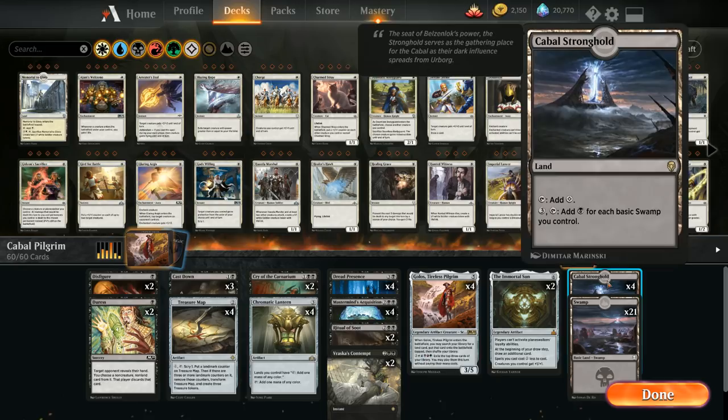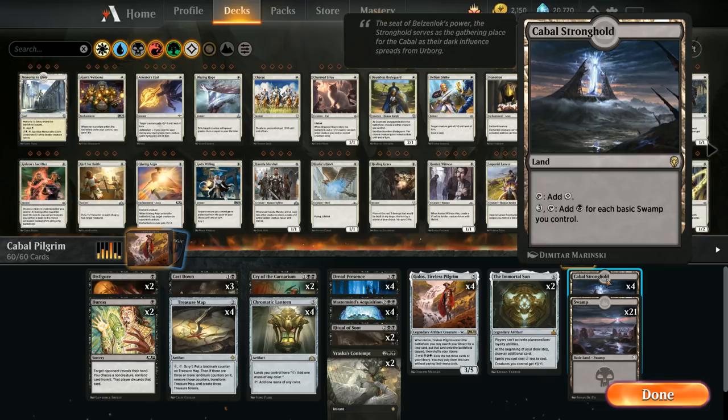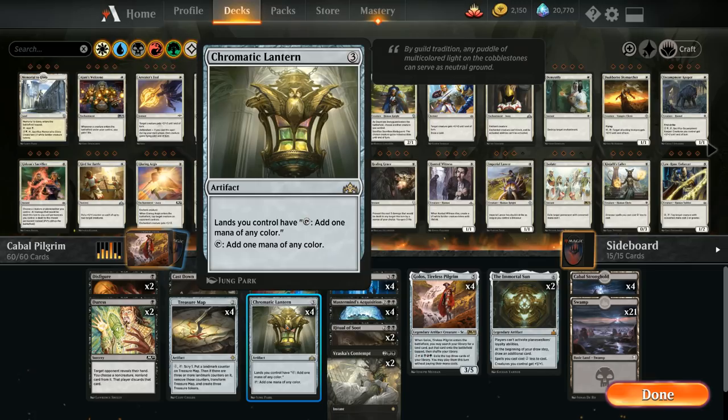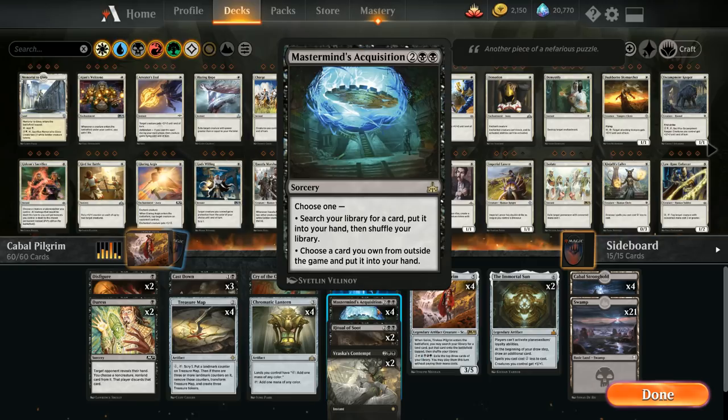The mana base consists of 21 basic Swamps and four copies of Cabal Stronghold, which can start generating additional mana once we have five or more Swamps in play. We also have Golos, Tireless Pilgrim from M20, which can search up any land when it enters the battlefield — Swamps if we already have Cabal Strongholds, or vice versa. To activate Golos's multicolor ability, we run Chromatic Lantern, which lets us ramp and use that ability.